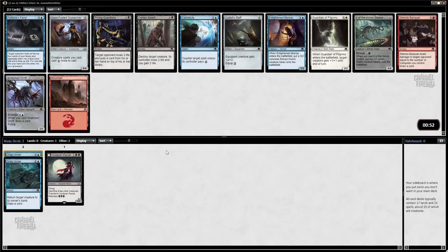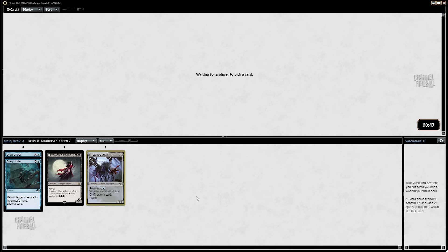Here we can take a Wretched Griff or a Certain Death. I'll take the Griff. I like the Wretched Griff a lot — it's a little expensive. We've got a five, a seven, and a couple of threes. But the cards that make Wretched Griff good are often the same cards for Voldarm Pariah — your Enlightened Maniacs, your Exultant Cultists. Plus I kind of like taking blue-blue-blue here. There's always the off chance we don't end up playing the Voldarm Pariah.